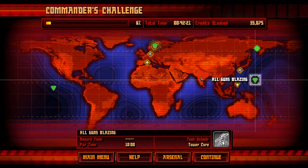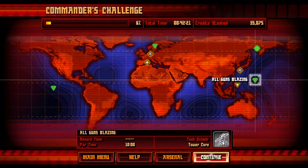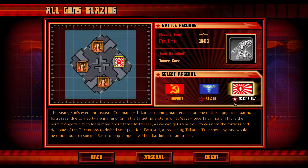Welcome back to Let's Play Command & Conquer Red Alert 3 Uprising, continuing with the Commander's Challenge, guns blazing. Let's play again as Rising Sun. The Striker Tengu tactic is just so strong and should provide us with quite an edge as we still don't have our entire arsenal yet. The Rising Sun's entry is enthusiastic — Commander Takara is running maintenance on one of those gigantic floating fortresses due to a software malfunction in the targeting system of its tri-cannons.